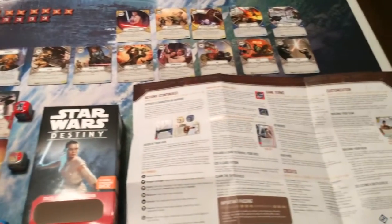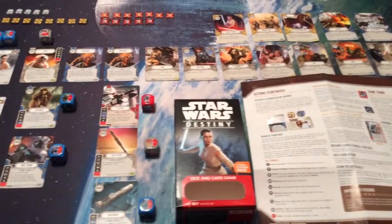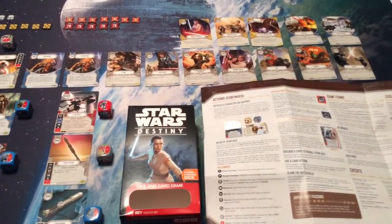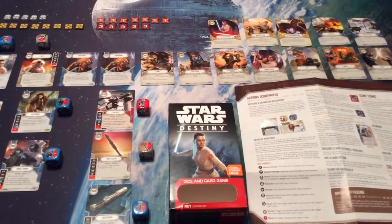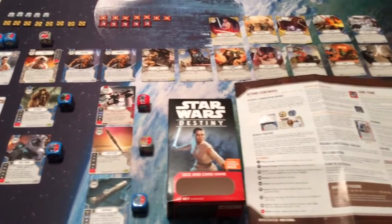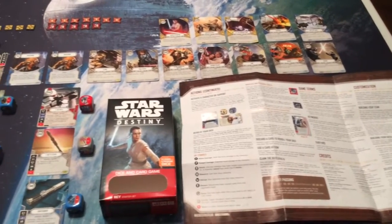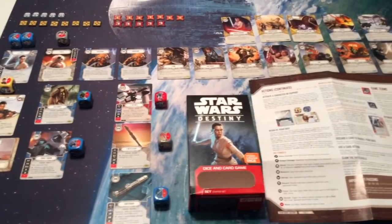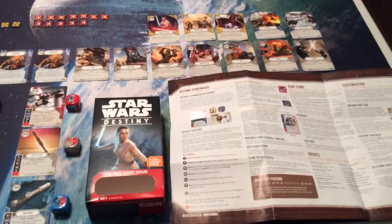Unlike most Fantasy Flight Star Wars games, when you buy just the initial box, you cannot play a game of Star Wars Destiny with just this $15 set — this is one player's side. In order to have someone to play against, you're going to need somebody to pick up another starter set, probably the Kylo Ren one. So if you want to be able to play any time, even if the other person doesn't have cards yet, you're going to need to pick up two starters, probably the Rey and Kylo Ren ones. Speaking of the Kylo Ren one, we'll look at the contents of it next.